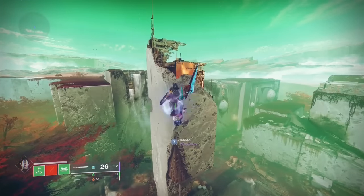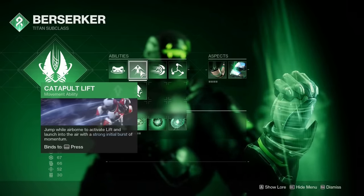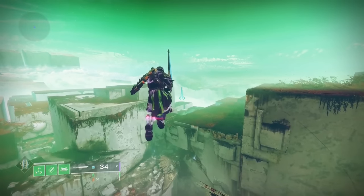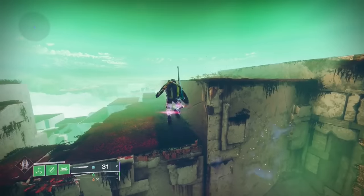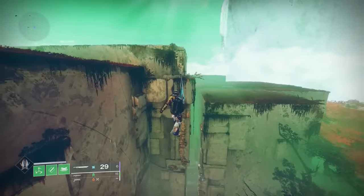You can literally fly in Destiny 2. All you need is Catapult Lift on a Titan, the Lion Rampant exotic boots, and any sword. Activate your jump, then as you reach the peak of your jump, let yourself fall for 1 second, then swing your sword and jump again. Continue doing this to fly around the map and get pretty much anywhere in the game, assuming you have enough sword ammo.